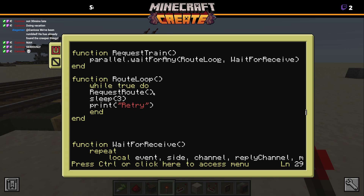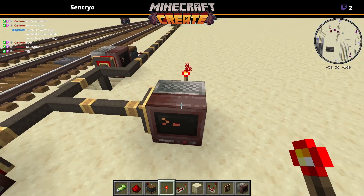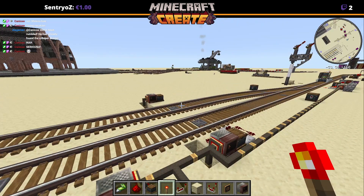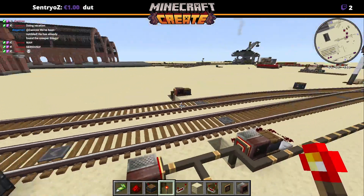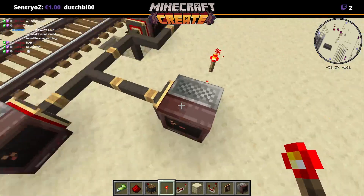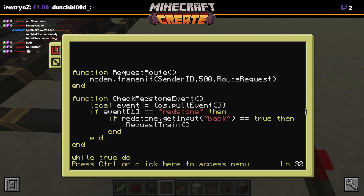I have this set up so that if the redstone power in the back of one of these senders goes on, it will request a certain route and send the train to a destination. If it's already running a loop, it cannot receive a new task, so this has to resend a task every three seconds until it gets eventually picked up.